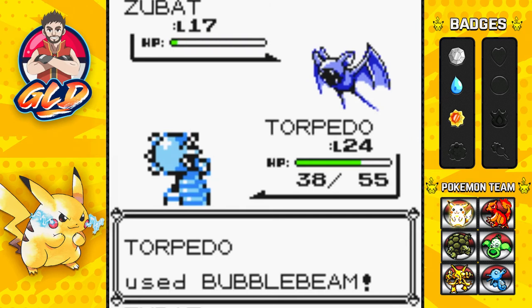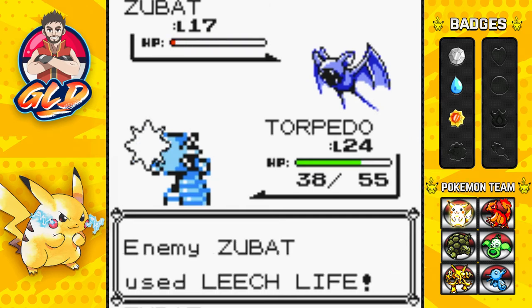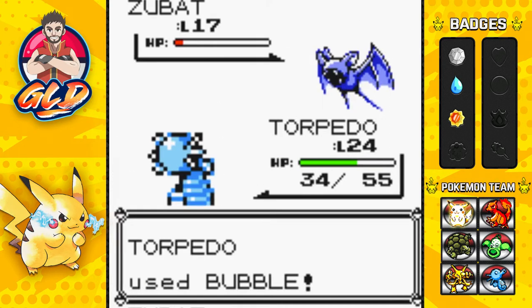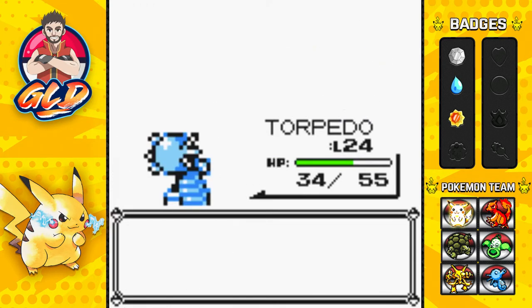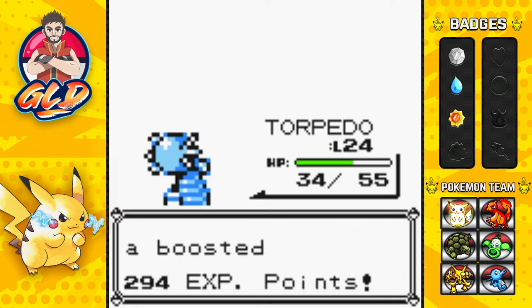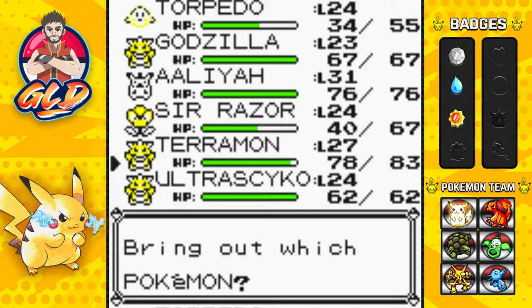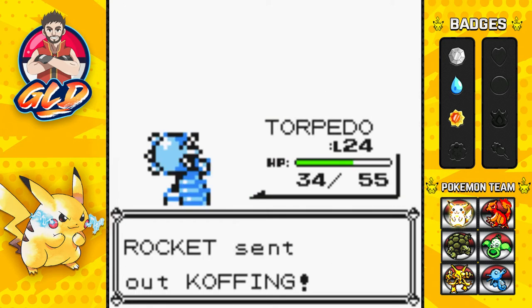Let's go with Bubble Beam. In Pokemon Yellow, the gym leaders from Koga and on get a lot stronger, and it's a little bit scary because by that time you should already be at like level 30 or so, or level 36. So that right there is another thing that I have to keep an eye out for.